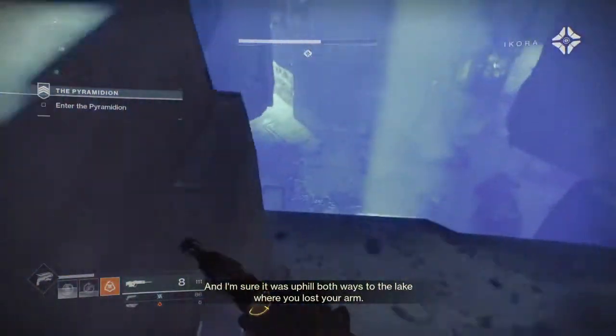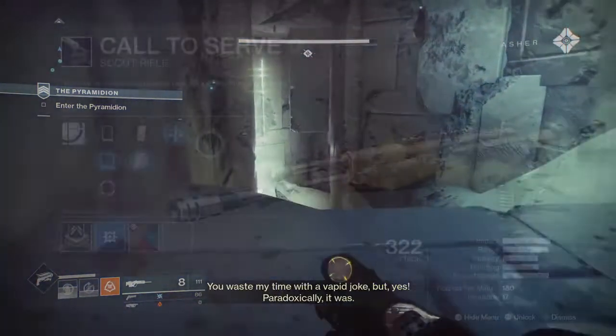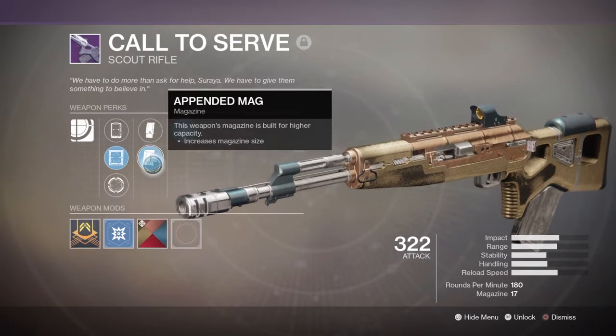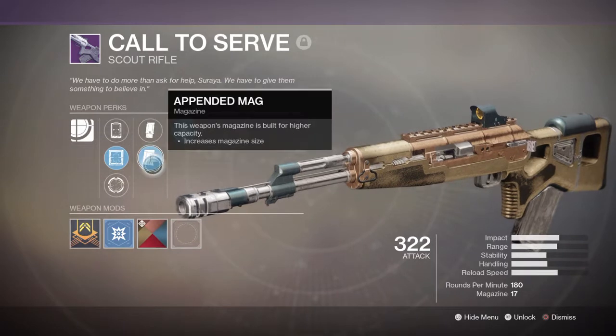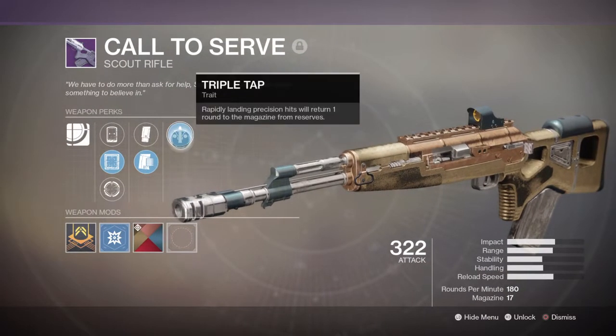Just to note that the armor set and colors were my choice as I wanted a certain type of theme attached to it. Your primary will be the Call to Serve Scout Rifle, which honestly makes the entire build work very well for constant DPS, as the scout has the Triple Tap perk. This perk will allow us to gain back one round for the scout as long as we land three crit shots.